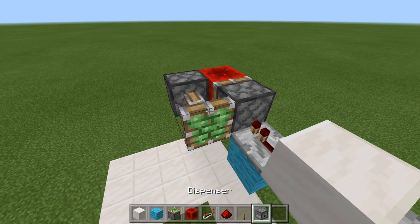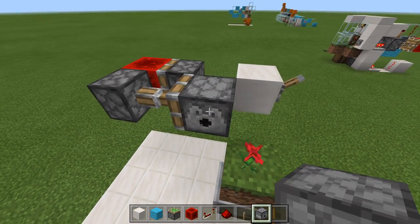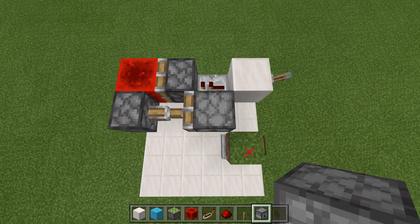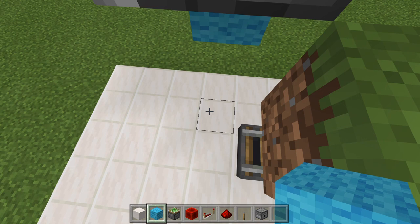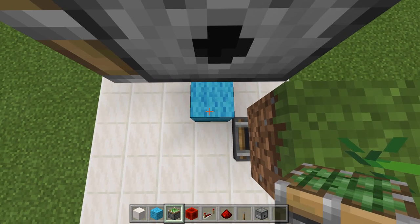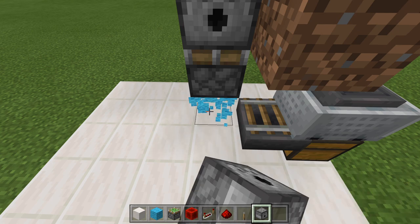Now go ahead and grab your first dispenser. Right against this sticky piston, place your first dispenser facing towards the grass block like this. To set up the rest of the block swapper, come right below our first dispenser, place a temporary block down like that. Get your last sticky piston, place it facing up, and then get your last dispenser and place it right below the first one. Now we can go ahead and knock this block out.